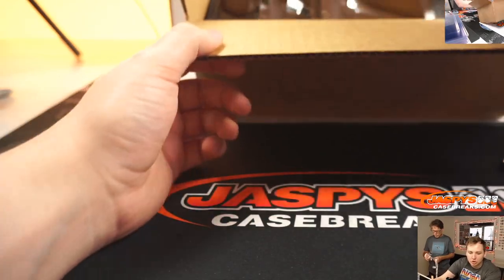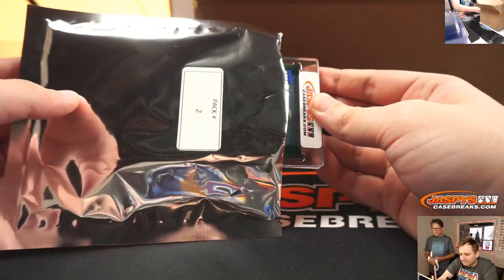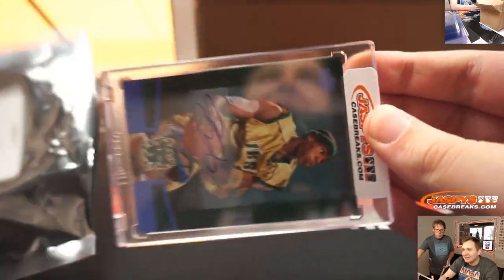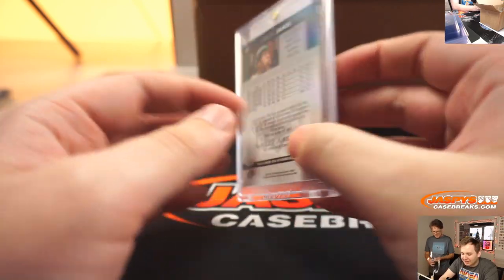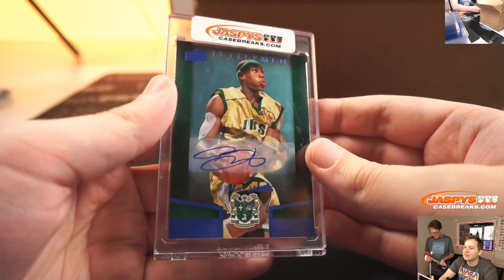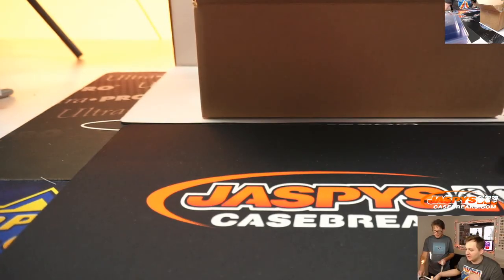Next up, pack 2, Joseph A. — anybody recognize that card? That face? That is a LeBron James auto. 2014-15 Upper Deck Letterman, LeBron James. Pack 2, Joseph Andreessen. Nice. St. Vincent-St. Mary uniform. LeBron James. Nice one, Joseph. Congrats.